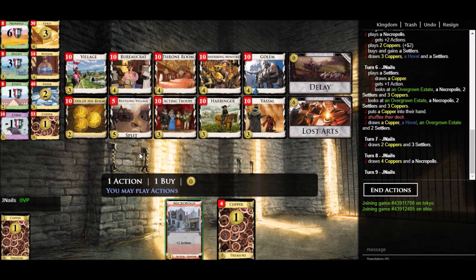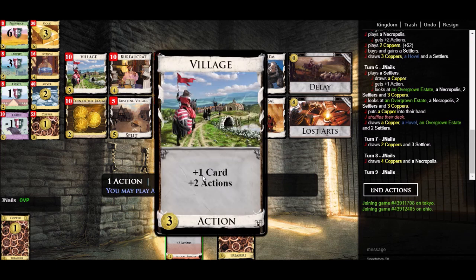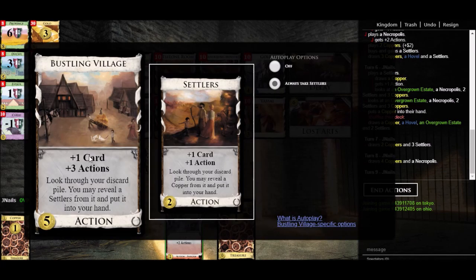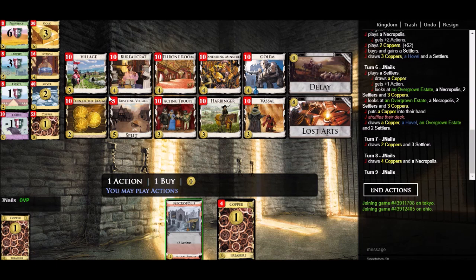Now let's look at some examples of cards that do function as villages. First we have the prototypical one: Village — plus one card, plus two actions. Do our mental subtraction of one card and one action, and you'll see that what Village is on net is plus one action. Adding a Village to your deck gives the deck the ability to play plus one more action card than you otherwise could have. Village should be read as plus one action, similar to how Laboratory was plus one draw. We can see a lot of the other cards that function like that have village in their name: Bustling Village — plus one card, plus three actions, and a little effect — so Bustling Village is functionally a source of plus two action, making it like twice as strong as Village in terms of providing additional action.